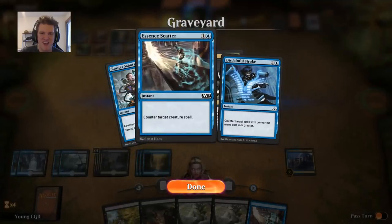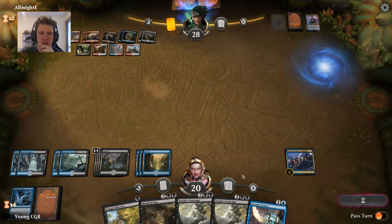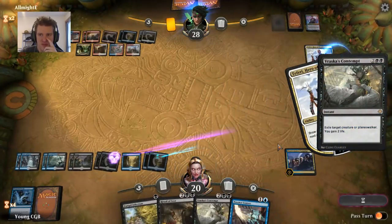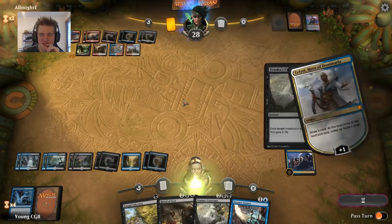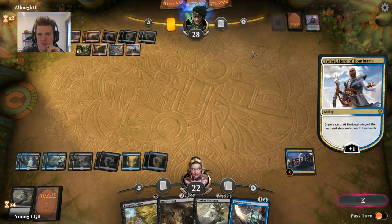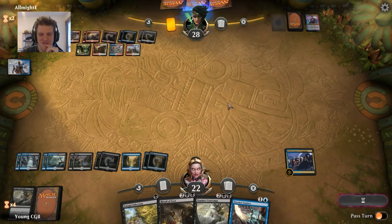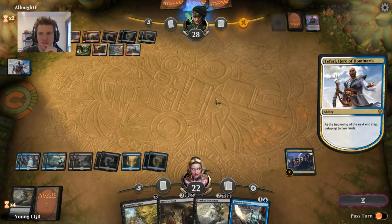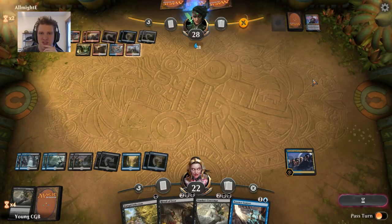And then our opponent found their Teferi. Vraska's Contempted as quickly as we can — no time for a break. If they have Expansion Explosion or Banefire it's going to be glorious, and I don't really have a way around that other than hoping they don't draw it. They get their Teferi's activated ability. If you're going to do it, just do it please — they can make a lot of mana. If you have a way to use it, please get it over with.